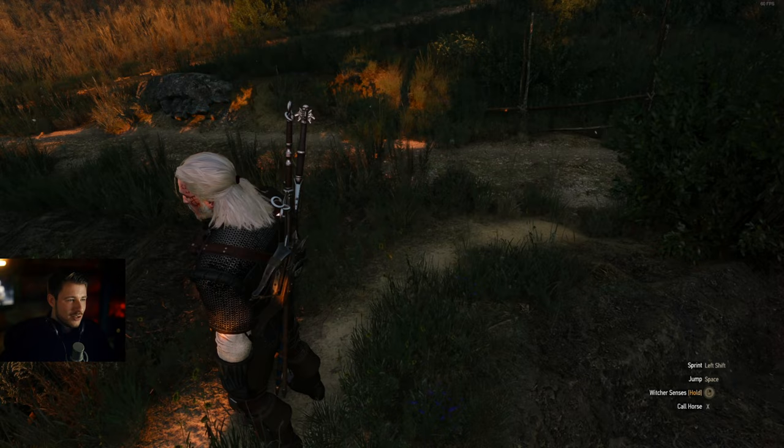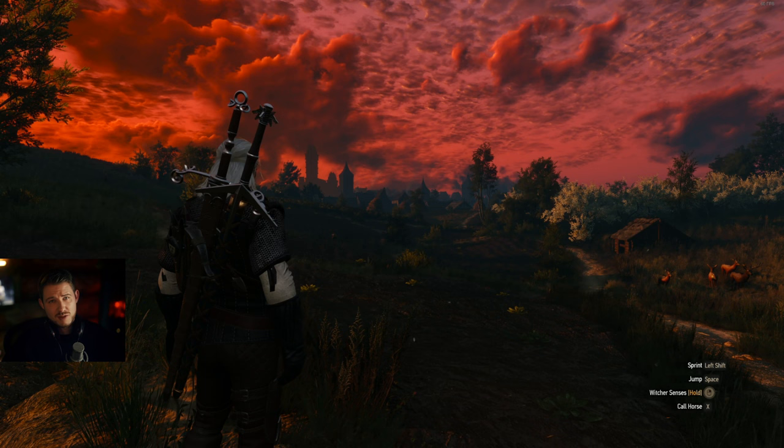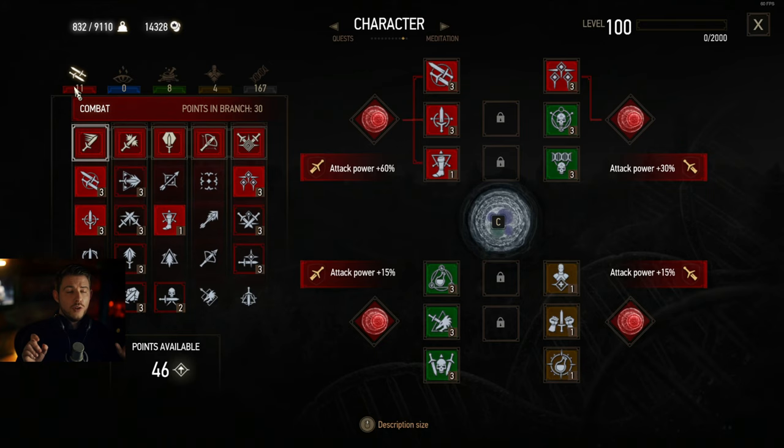Let's get into the game and look at my Geralt. This Geralt is level 100, but it doesn't matter because I will just demonstrate how the build would work. For this build you actually need 37 skill points, but you can quickly get to that when you're leveling up — you get one for each level up.